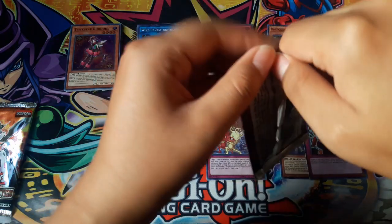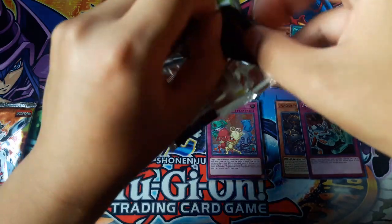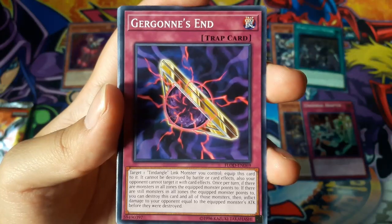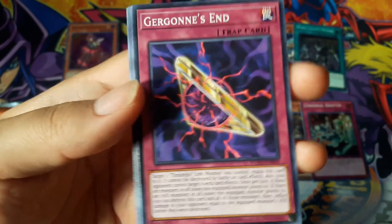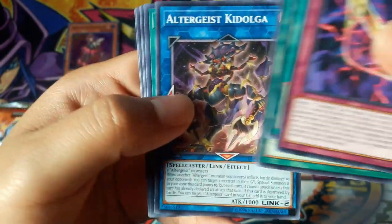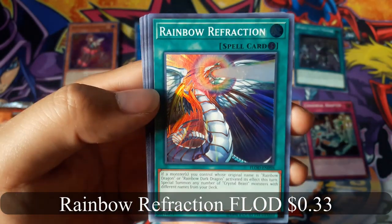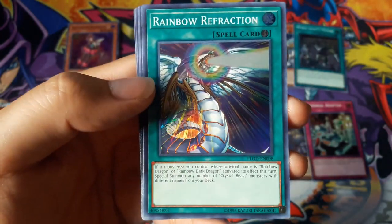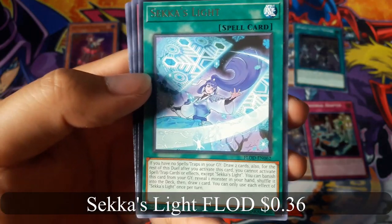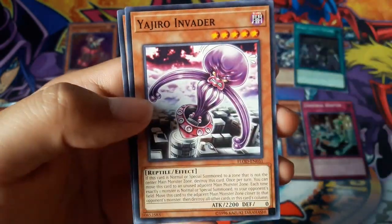Gorgon's End. Rainbow Refraction for a Super Rare — that looks cool. And Seca's Light for a Rare. Woo-hoo.